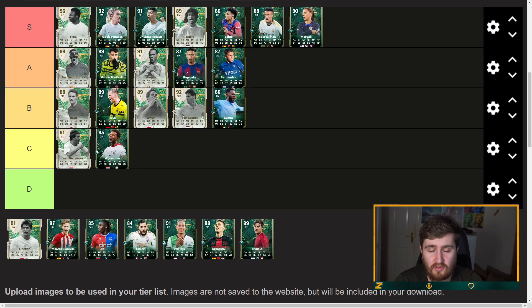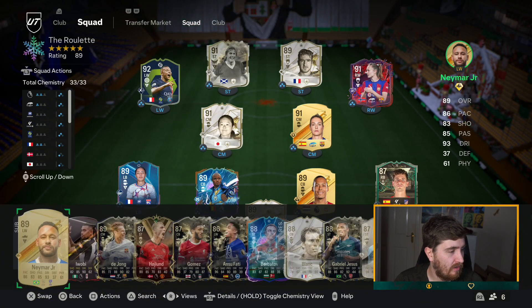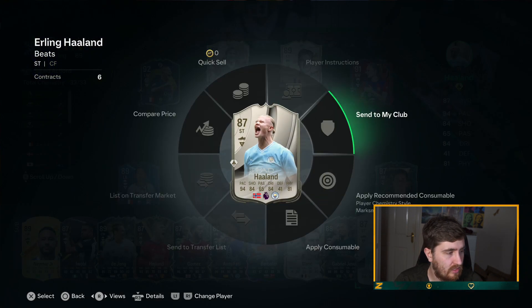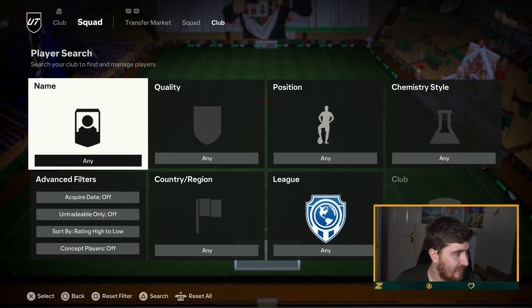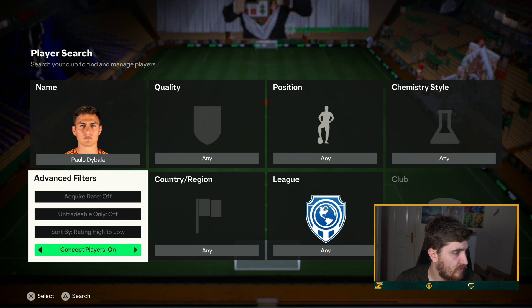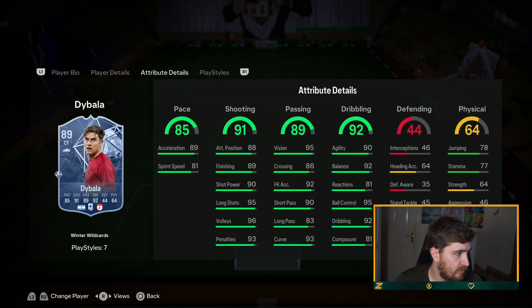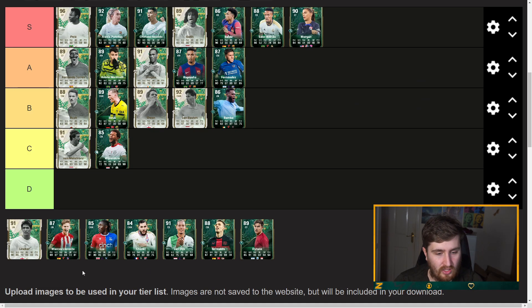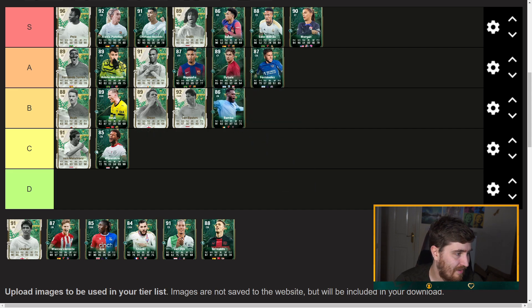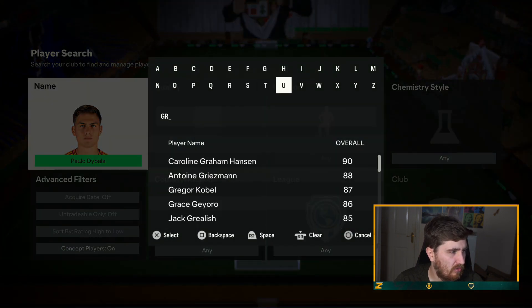Annoyingly the website I was using to make the tier list bugged out and didn't show me some of the other cards in the promo. But I've still got time before upload so I've quickly added the rest. Let's have a look at the other ones — I did think there seemed a few missing, should have checked EA's tweet. Dybala — the Winter Wildcard one does have four-star weak foot. Definitely a better version. I'll have him like low A tier — he's actually a pretty good card but normally lacks the weak foot.